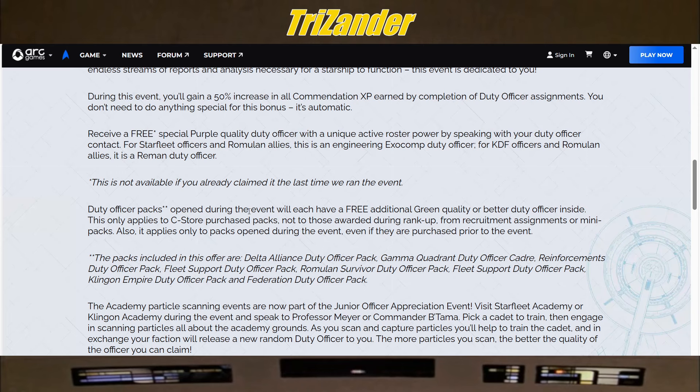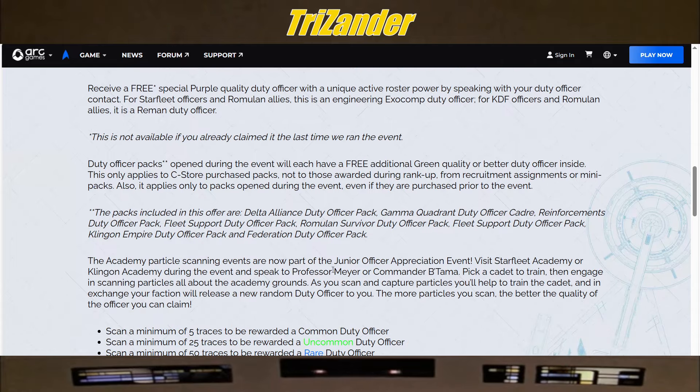Duty officer packs opened during the event will each have a free additional green quality or better duty officer inside. This only applies to C-store purchased packs, not those awarded during rank-up from recruitment assignments or mini packs, and only applies to packs opened during the event even if purchased prior. The packs included in this offer are the Delta Alliance, Gamma Quadrant, Reinforcements Duty Officer Pack, Fleet Support, Romulan Survivor, Klingon Empire, and Federation Duty Officer Packs.